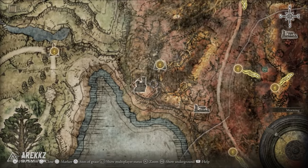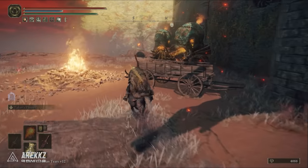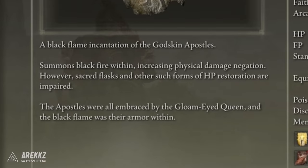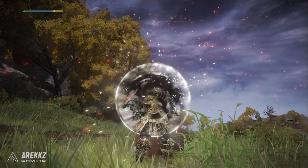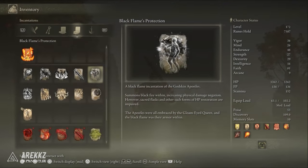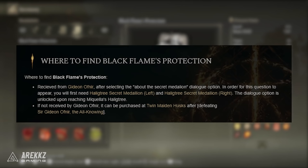Another buff I sometimes add is Black Flame's Protection, which gives around 35% physical damage negation — absolutely massive — but it reduces our healing by 20%. The Bestial Vitality will still heal us over time and our sword will still heal us, so the healing negation isn't too bad considering how much physical damage negation we gain. The easiest way to get this is after defeating Gideon the All-Knowing, after which it can be purchased at the Twin Maiden Husks, though you can also get it by talking to Gideon about the secret medallion dialogue option while he's still in the Roundtable Hold.